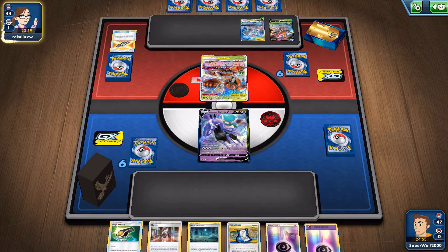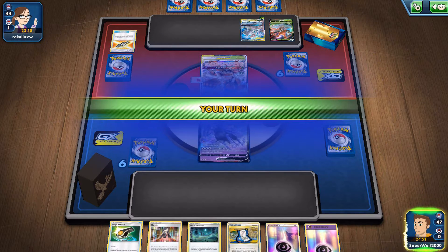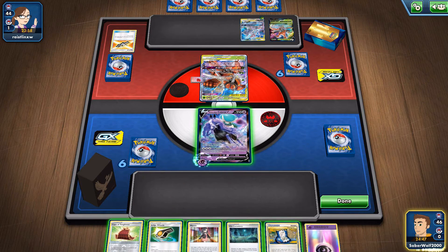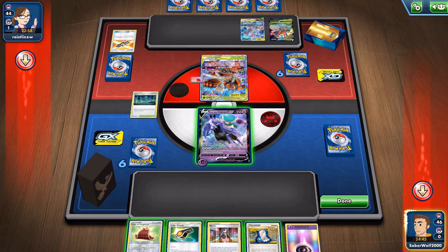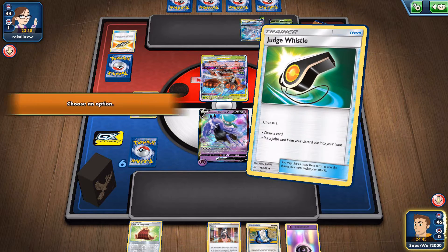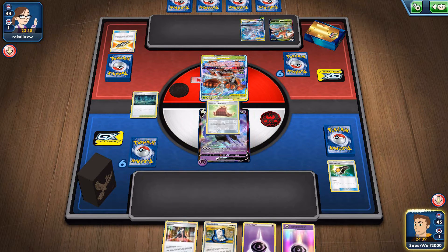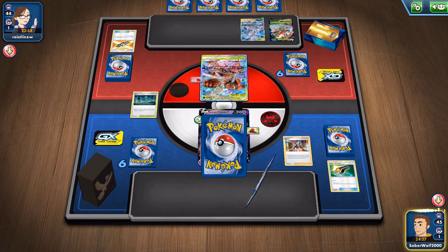Well, not Oranguru - the other ape guy, Rillaboom. Yeah, got them confused. But you guys know what I mean. It's just use this guy for energy acceleration on the Mewtwo. It's another way to build Mewtwo that people try. It's not the first time I've seen it.